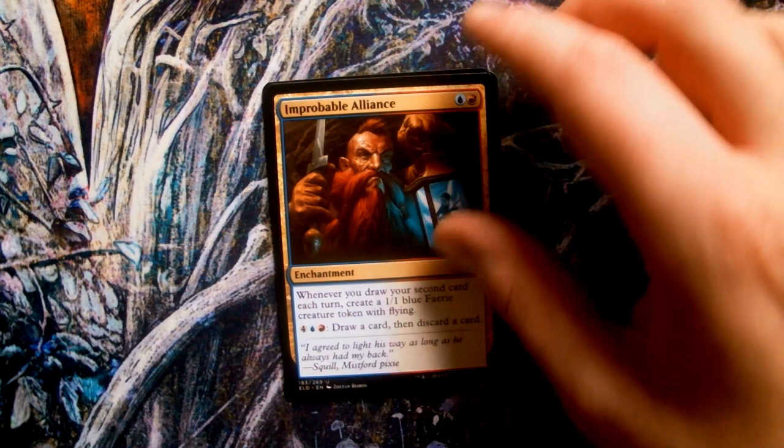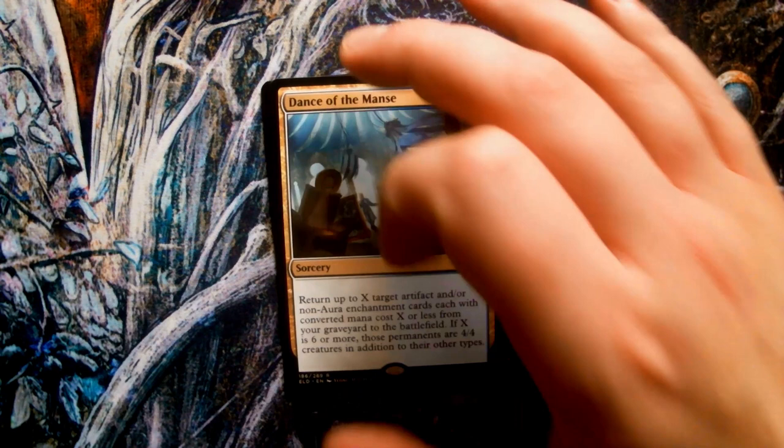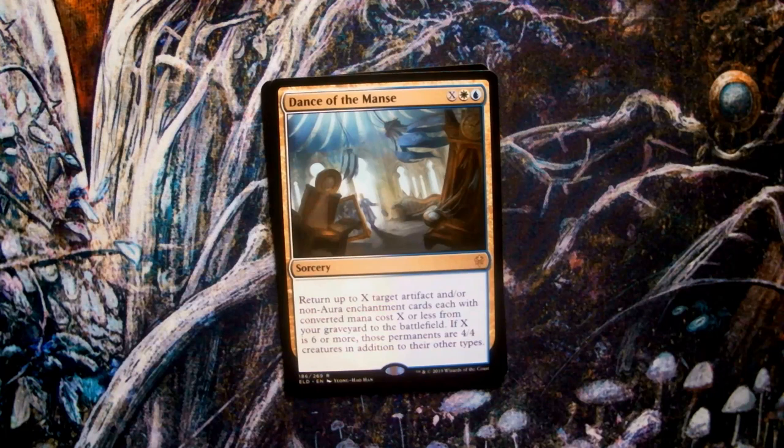Dance of the Manse, art by Yong Hao Han. The theme of magical dancing furniture that comes alive, explored in the card art and ability, has been interpreted by many to be a direct nod to the Disney adaptation of Beauty and the Beast. For those wondering, a manse is the house and home of a Christian clergyman.